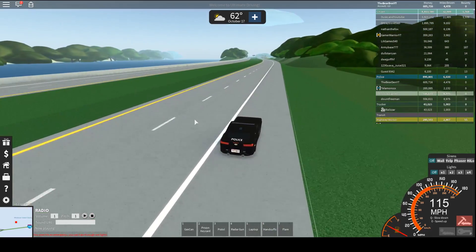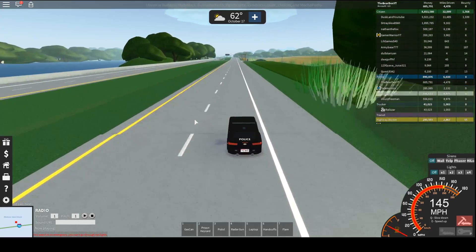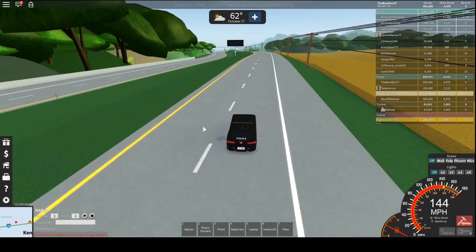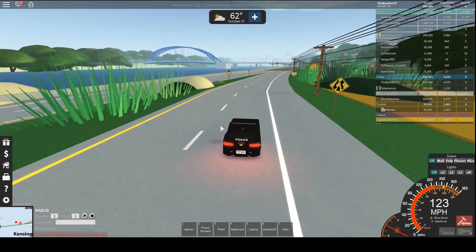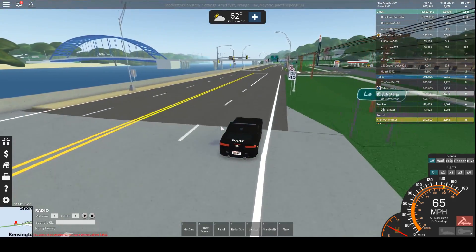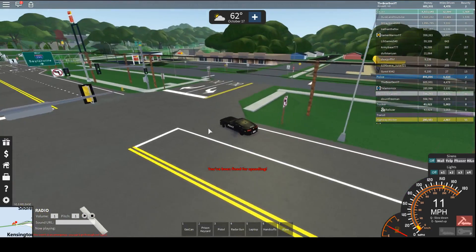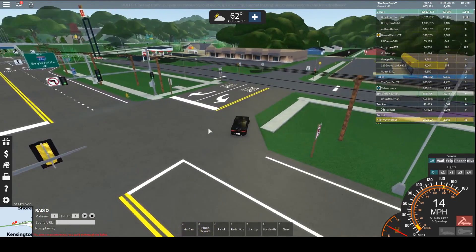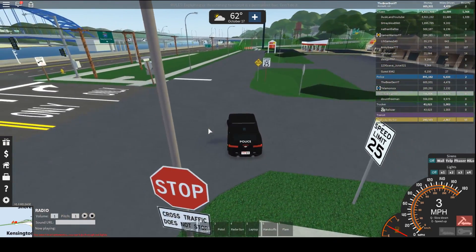We'll get on the 67 here. This road leads down to Colesville — nothing much to see there. There are farmhouses all over the map like that. There's a VMS there. I've been fined for speeding. This is, I believe, the Mississippi something town.